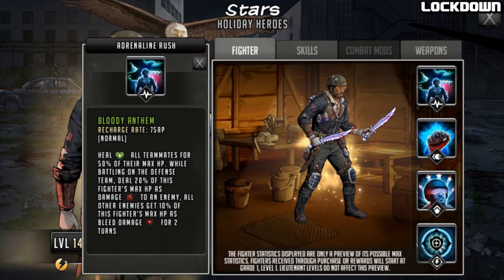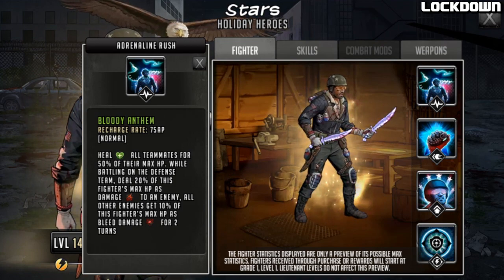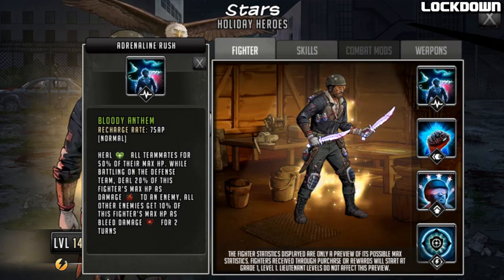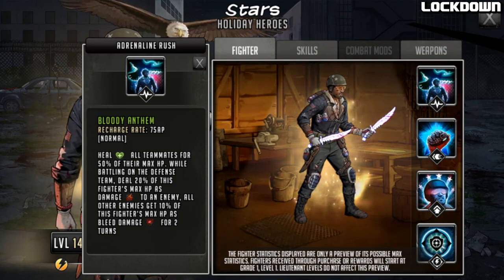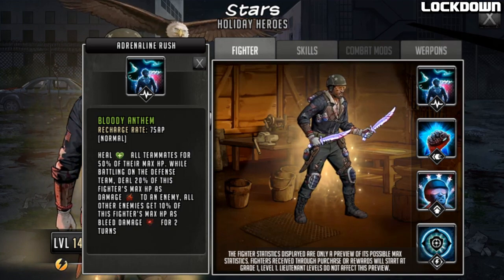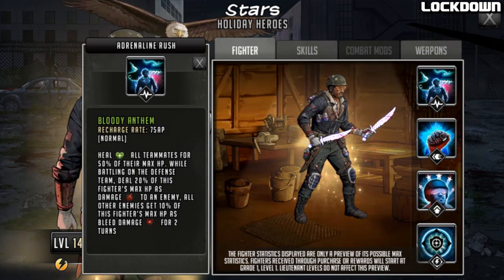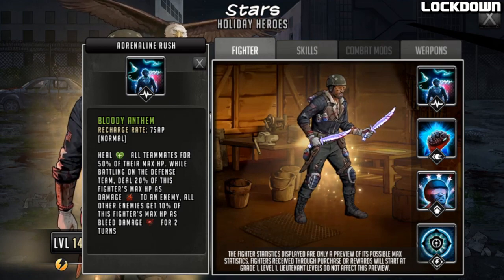On the defense team he gets some bonuses. The heal of 50% max HP to all teammates is nice. The 20% max HP damage to an enemy is significant — if you get him behind an HP leader and give him an HP weapon, that HP is going to be over 100k, potentially dealing 20,000+ damage. Defense does not count here; only bonus HP can block the damage. The 10% bleed to all other enemies for two turns could be 10k+ — not too bad at all for damage output.